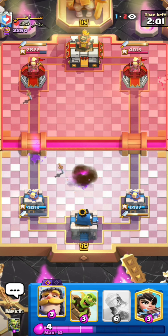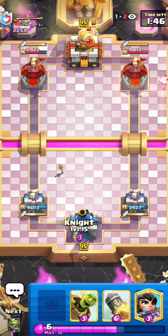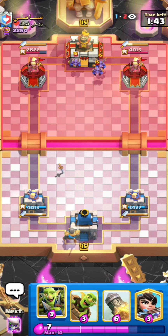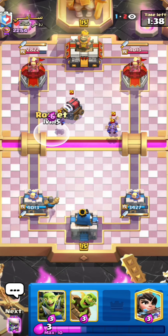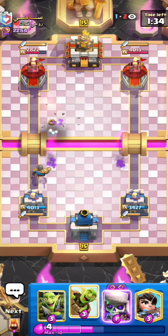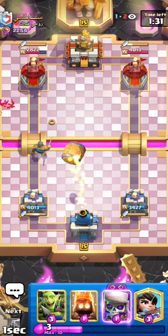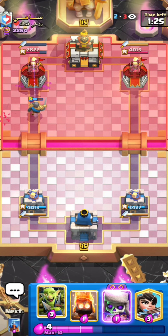He goes for the knight so I can just go for my tesla onto that and that's gonna defend everything for no damage. It wouldn't really be a good play for him to go in now that my tesla is out of cycle because I would still be able to defend with the knight and goblin gang. He goes for the minions but I can ignore them, so I just set up my knight in the back and take the rocket onto the sparky to keep my knight healthy.